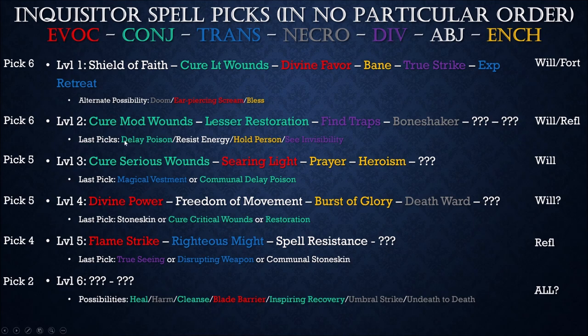For my two remaining level 2 spell picks, suggestions are Delay Poison, Resist Energy, Hold Person, and Communal Stoneskin. If pressed, I'd honestly probably get Delay Poison and Communal Stoneskin. Delay Poison is unique — it doesn't show up on my Wizard side, so by picking it here I get it for free as a level 3 casting on my Wizard side. Resist Energy and Hold Person the wizard will have access to anyway. Hold Person also won't have a high enough DC — it would actually be better on the Wizard side since my Intelligence is higher than my Wisdom. Communal Stoneskin as a buff is beneficial on both sides.